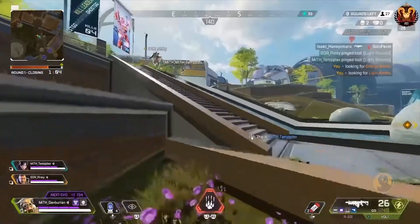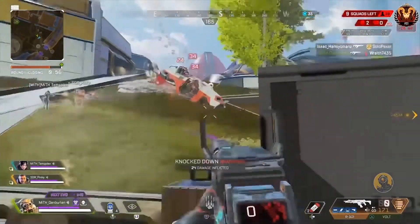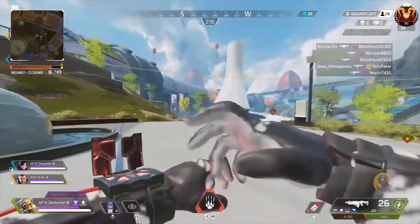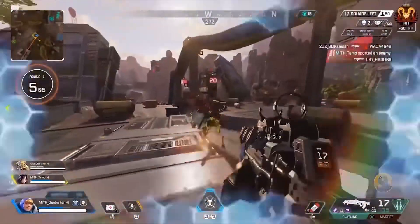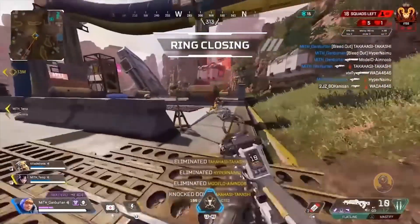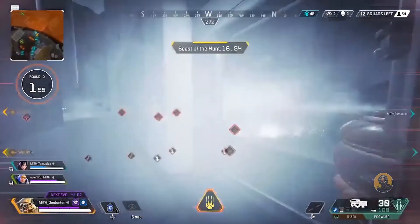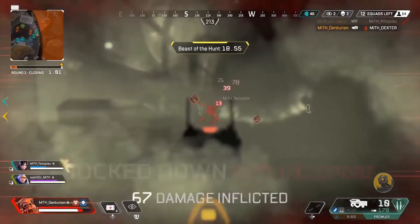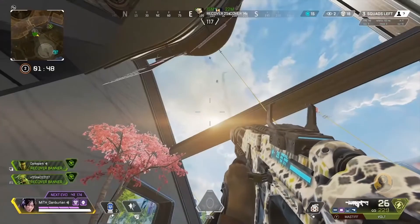Sensitivity can actually affect aim assist too. Playing on a high sensitivity on controller might look cooler and help with some movement, but it actually hurts you when it comes to aim assist. There is a certain range around a target where aim assist activates and helps you snap onto it. Playing on a higher sensitivity makes it easier to get out of that range and thus out of aim assist, while playing on lower sensitivity makes it easier to stay in that zone. You just need to make slight adjustments and let aim assist do the rest. Finally, aim assist works better with fully automatic guns — this includes the R-99, Volt, and R-301 Carbine. Guns like the EVA-8 and Wingman have less aim assist because they are single fire, so keep that in mind when choosing your loadout.